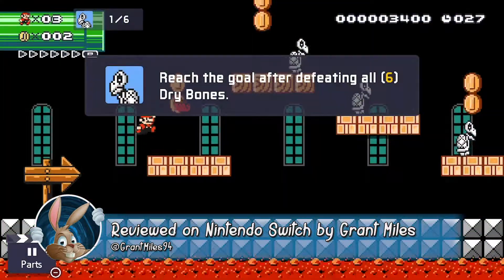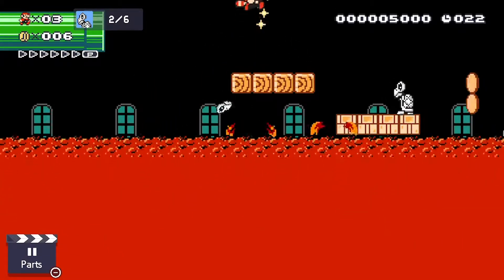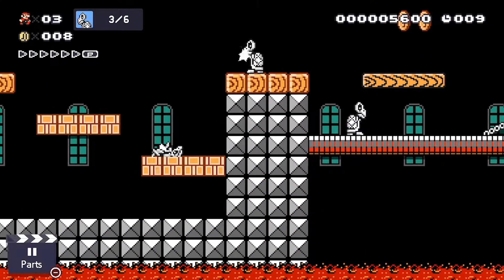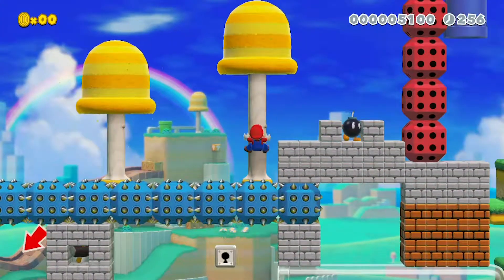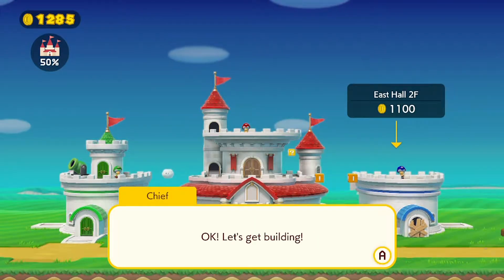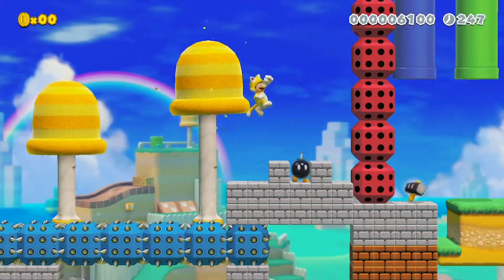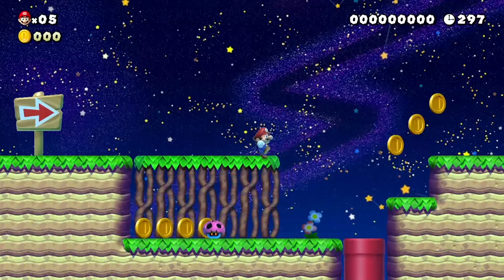As the name suggests, Super Mario Maker 2 simply revolves around the creation of 2D Mario levels for you and others to enjoy playing through. If you're not the creative type, that's completely fine too. There's an entire story mode to carve your way through, as well as an effectively limitless library of levels available online that fellow players have created. The story itself is a fairly standard affair, centering on a destroyed castle that you have to rebuild by collecting coins and giving these to the Toads so they can be put to work on construction.